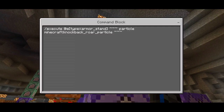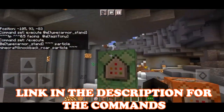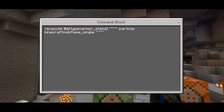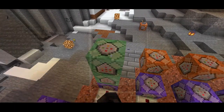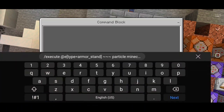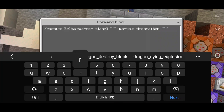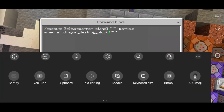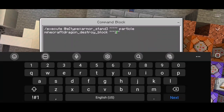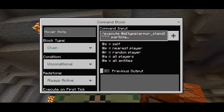The repeater command: execute at @e tag equals armor_stand, tp @e 0.5 facing tag @a tony, repeat unconditional, needs redstone. This particle command uses knockback_roar_particle for the armor stand. The commands are pretty long — I'll put a link in the description with all commands so you can copy-paste. Another particle uses small_flame_single. Set to chain, conditional, always active. I also add another particle using dragon_destroy_block: execute at @e tag equals armor_stand, particle minecraft dragon_destroy_block, 3 delta, with coordinate 2 in the middle. Chain, conditional, always active.